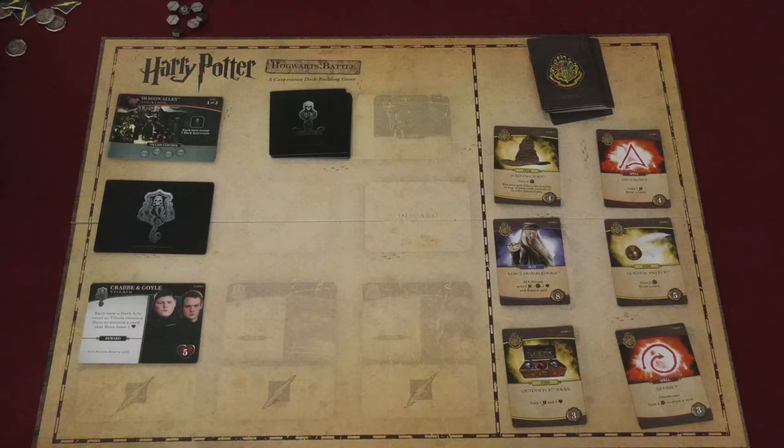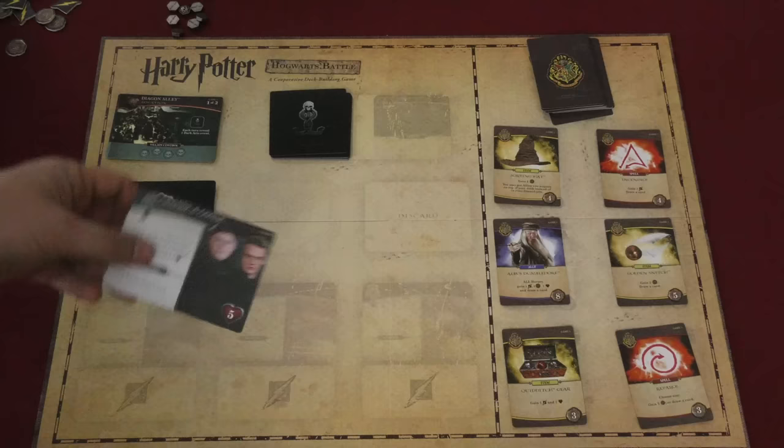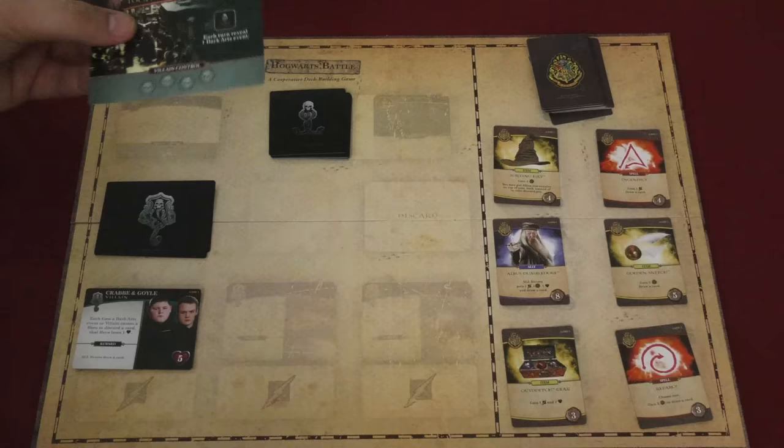What you're trying to do over the course of this game is defeat a certain number of villains. There are three villains in the first one. One of them is drawn and placed face-up — we have Crabbe and Goyle placed here. And you are trying to stop the bad guys from getting into certain locations; here we have Diagon Alley and the Mirror of Erised.